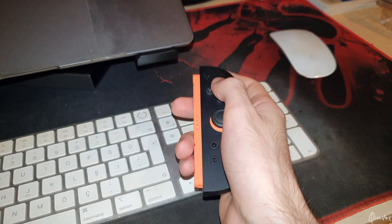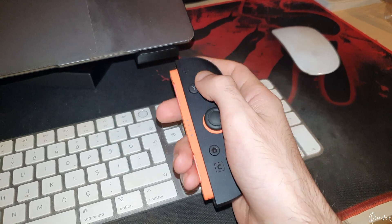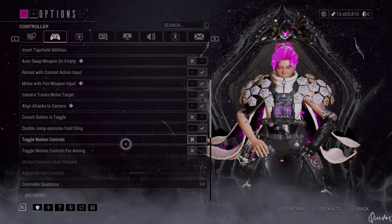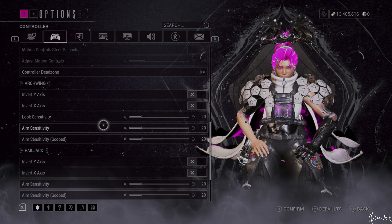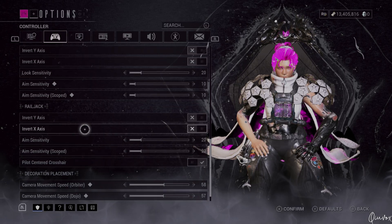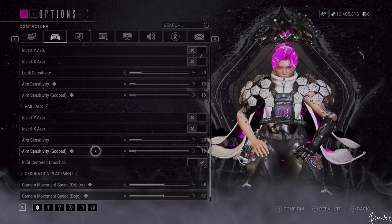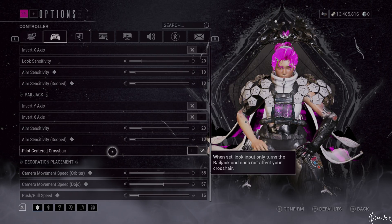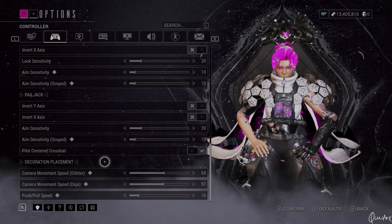Motion controls are off, however if you want to move your Joy-Cons around to aim and look around with hand motions, you can utilize that and just leave the sensitivity of the motion controllers and dead zones on default. On Archwing, X and Y invert is off, look sensitivity is 20, aim sensitivity is 10, and scoped aim sensitivity is also 10. On Railjack, inverts are off, aim sensitivity is 20, scoped aim sensitivity is 10, and pilot centered crosshair is on — as I said, with a controller it's easier to keep it on and control your Railjack without a fixated cursor on the screen.